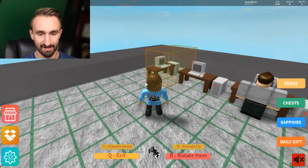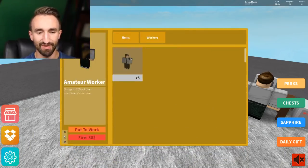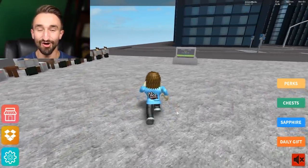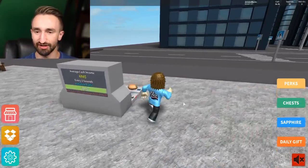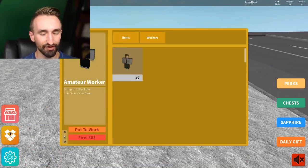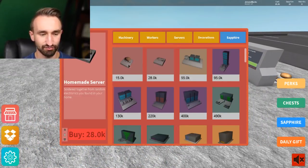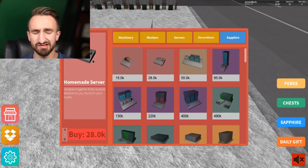We tried placing two more machines but the network is only good enough for one more — that's unfortunate. We need a much better server. At least we have all those workers going. We're sitting at 84 out of 86 network capacity. A homemade server costs 28,000 — that's what we need to save up for. We were dumb buying all those machines thinking we'd be fine putting them all down.